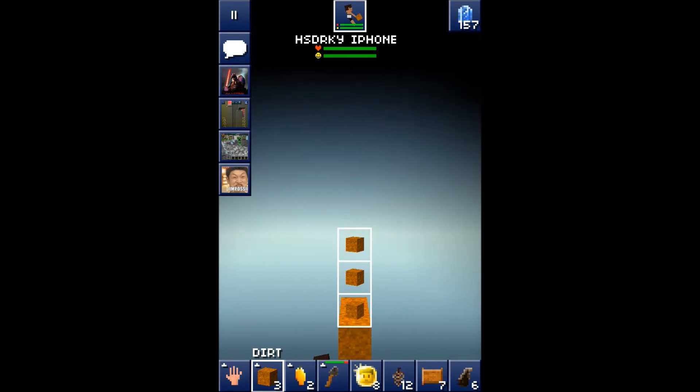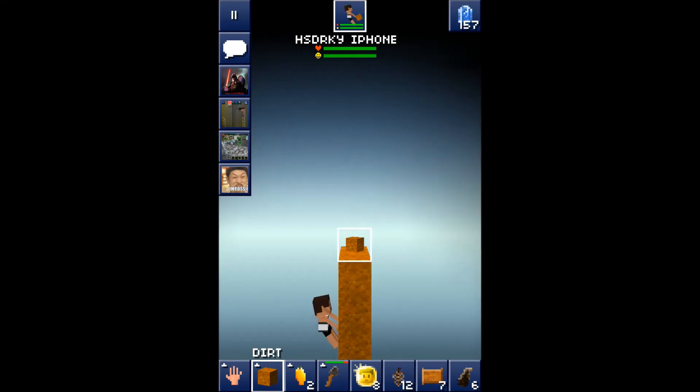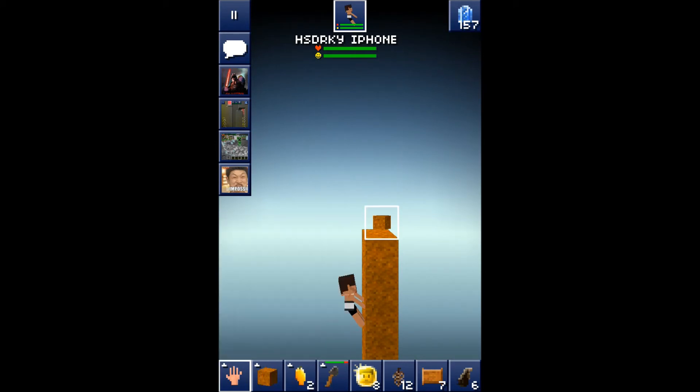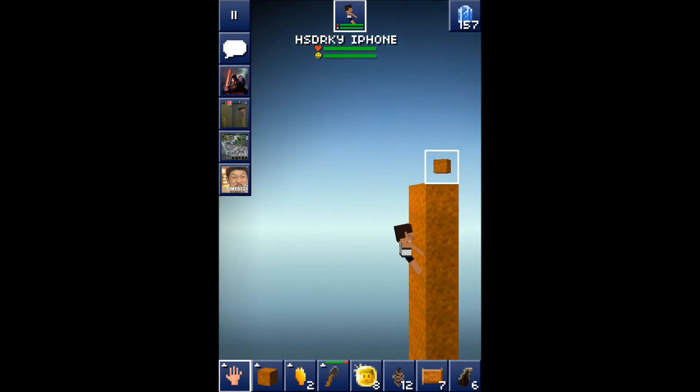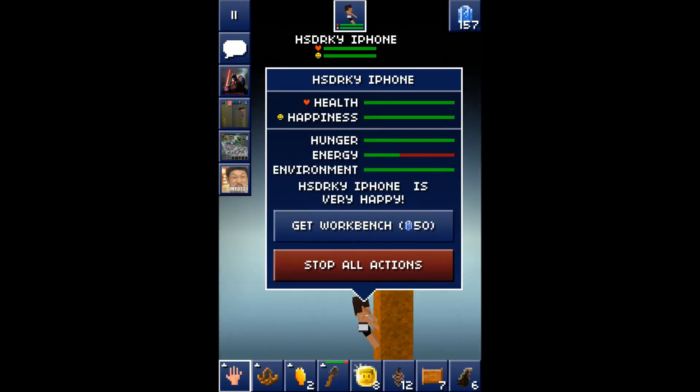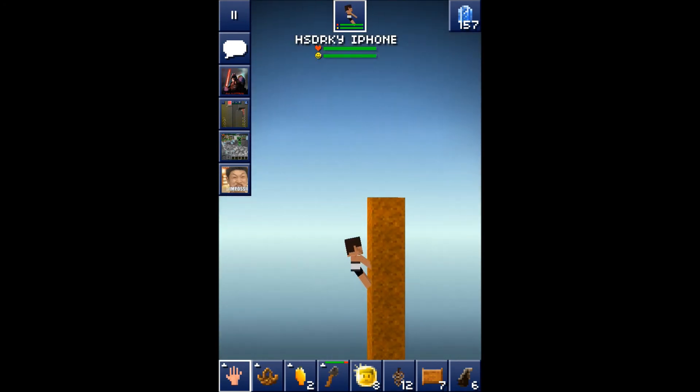Remove trees so people don't climb them and find the fruit or pine cone left there, which could lead them to discover your base. Once you've stacked up as high as you want above the darkness level, you're ready for the next step.